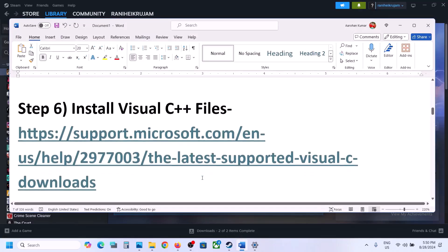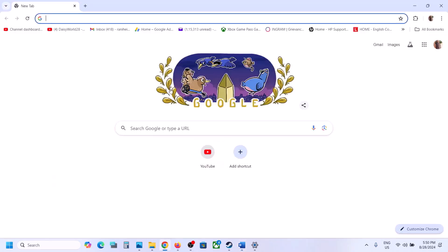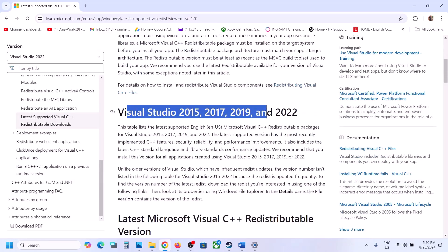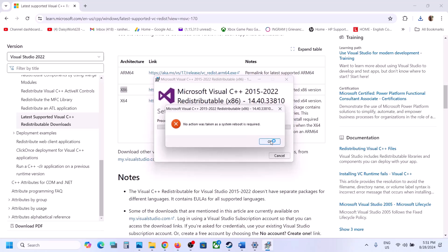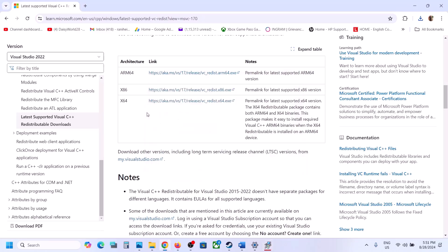The next step is to install Visual C++ files. Copy the link provided in the video description, open it in a browser — it will take you to the Microsoft website. Scroll down and you will see Visual Studio 2015, 2017, 2019, and 2022. Download x86 and run the exe file. If you see the repair option click repair; if you see install click install.